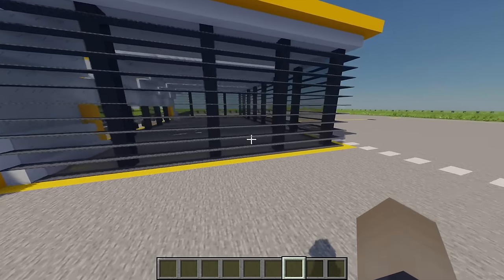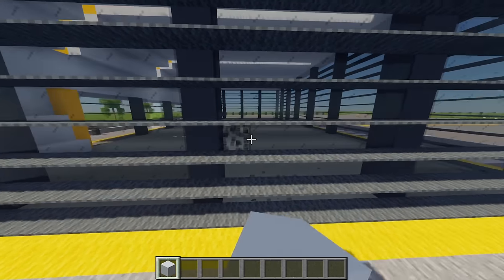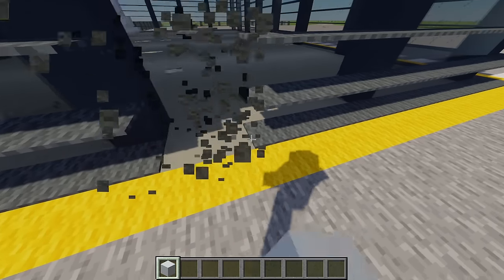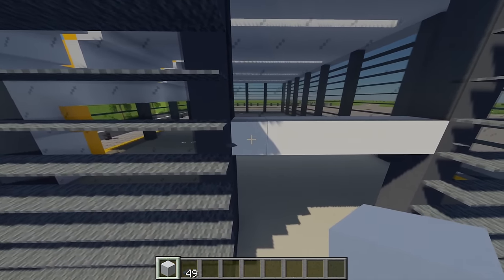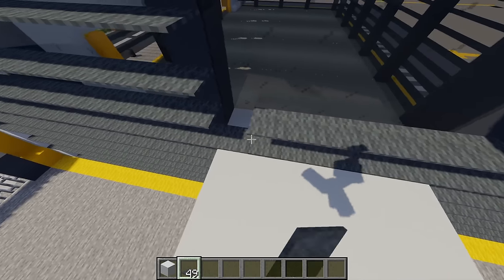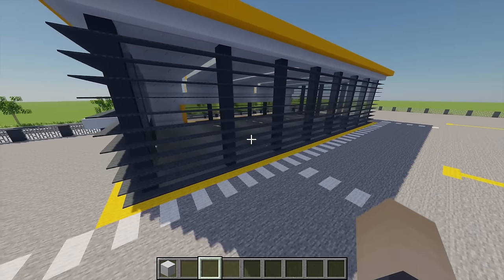Next up for the baggage handler door: grab some white concrete and destroy the blocks going up five in total. In the top row, place six white concrete, then destroy six rows of carpet to make room for the doorway. Extend this door out another four blocks. Then place some carpet on top to fix it.